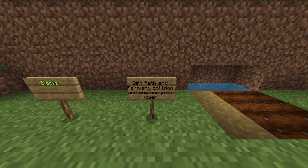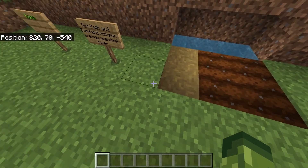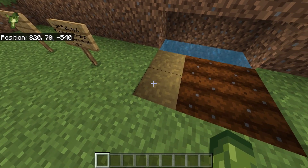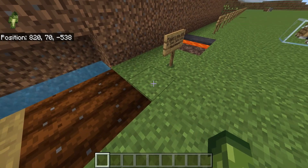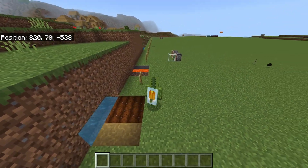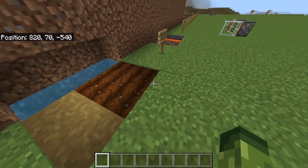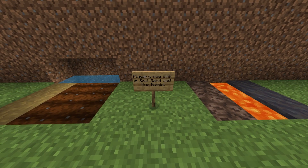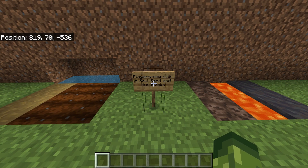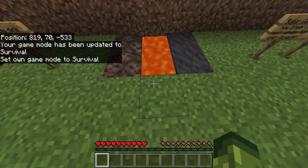Moving on to blocks: dirt path and farmland collision are now one pixel lower. You can see it goes down the exact same for farmland, they're slightly indented. Same with the path — the collision box also indicates that. Players now sink in soul sand and mud blocks, so be very careful with this one.